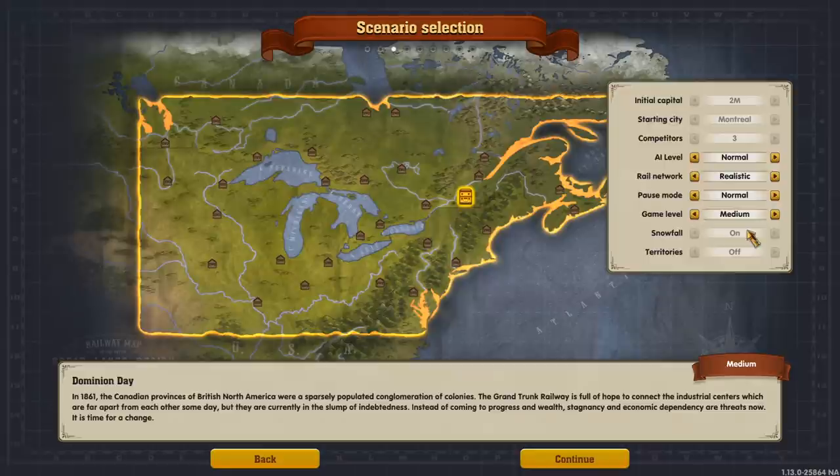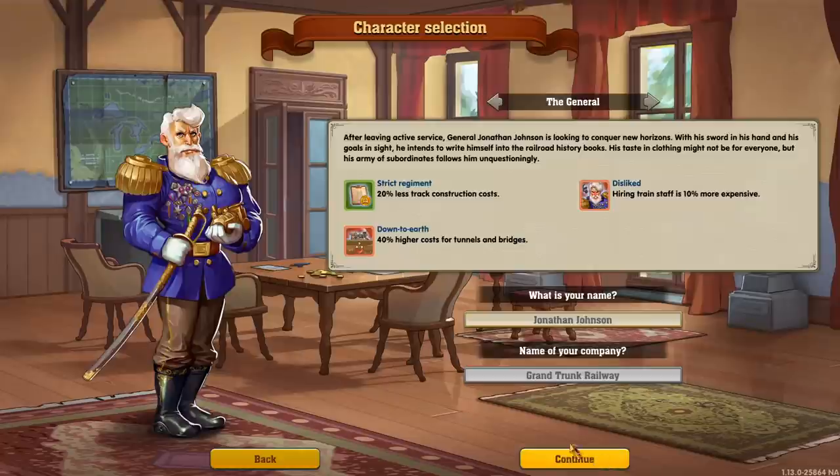Snowfall has been introduced into the game, which is one of the reasons I thought playing in Canada would be fitting — we're definitely going to see some weather events. I've muted the in-game voices to not interfere with my commentary, but they are very good. In this scenario we are locked into playing as the General, which is quite nice because he gets a massive discount on building tracks. He does charge more for tunnels and bridges, so we'll try to go around mountains rather than through them.